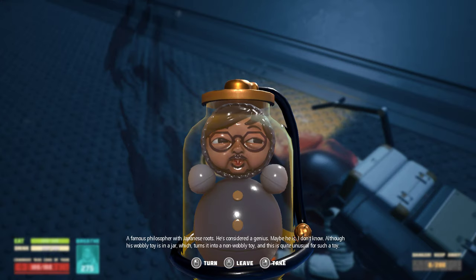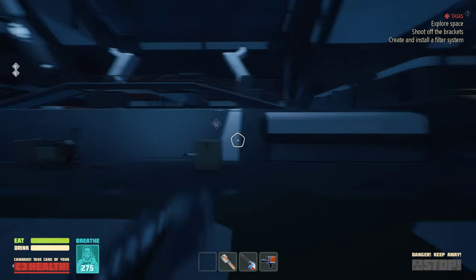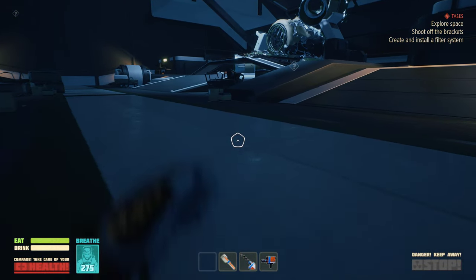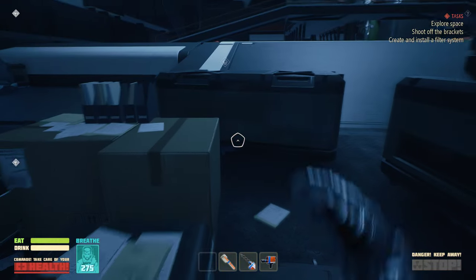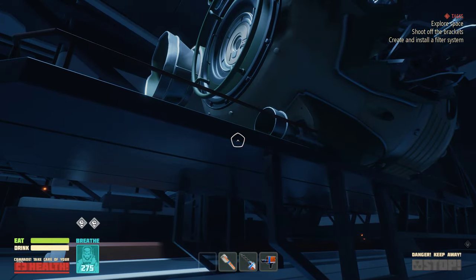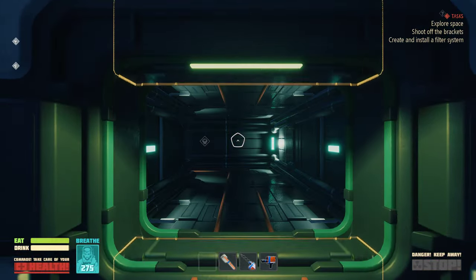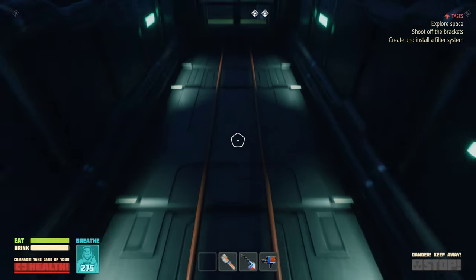I don't know anything about this person, but I can feel something genius about this toy. I don't even know where the hell I'm supposed to go to get back home. My shuttle is over there. This place is freaking full of loot. Where the hell did I come from? I don't even have a weapon to fight that thing, if I need to fight it. I honestly don't know if that's the case.